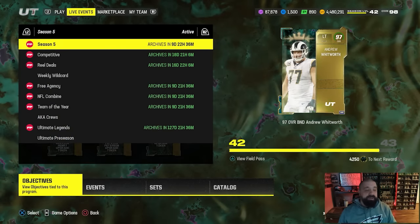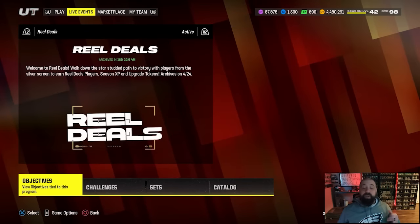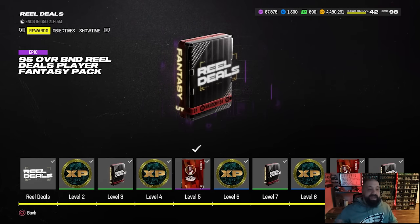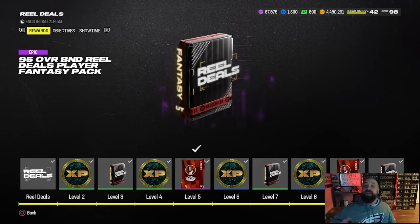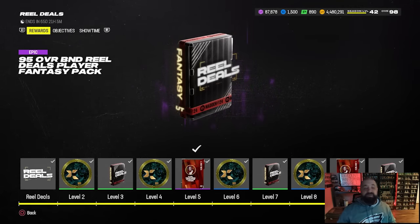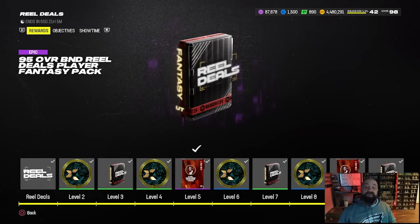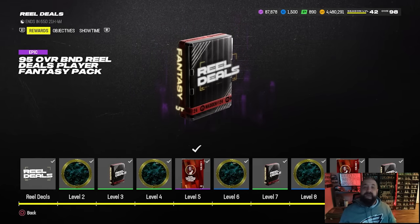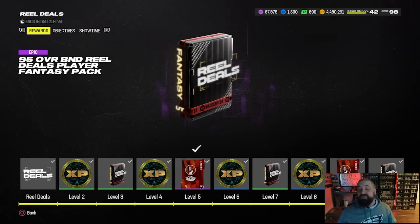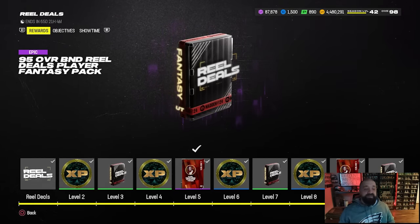We're going to start with the Real Deals field pass. By the way, we are getting three new LTDs tomorrow — they revealed them earlier — and I'm waiting for the AKA reveals for tomorrow's content as well, so we should have another video later this afternoon. The Real Deals field pass gives you a bunch of free stuff, but unfortunately the end reward is a 95 overall fantasy pack and not a champion from this promo. Down below in the pinned comment there's a video breaking down everything in this 95 overall fantasy pack and the best cards to take. You can actually earn a second one in the solo challenges.